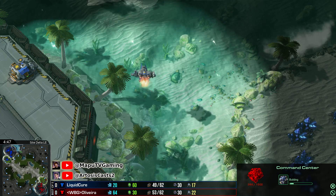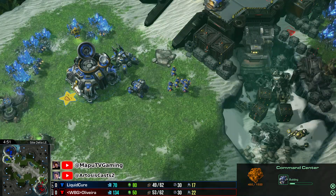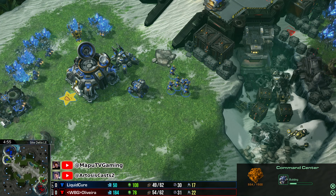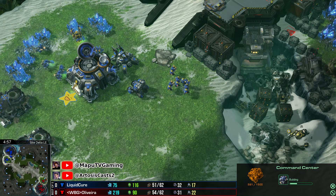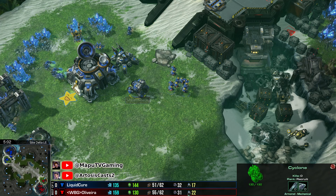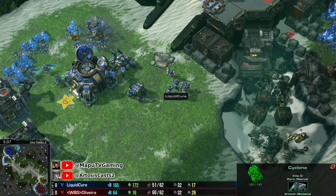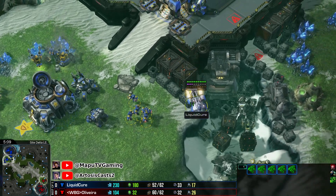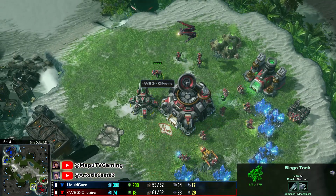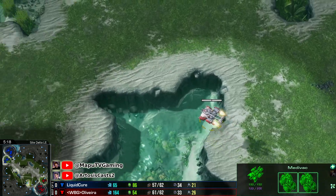Third base on the way here for both players. What you're looking at right now is: why does this game look so even, even though one guy proxied two barracks on the other side of the map? Look at the armies. Cure has lower supply in army — it's one tank, a Cyclone, five Reapers, and a Medivac. On the other side it's marines, a Raven, a tank, one Reaper, three Marines, and a Medivac with two Cyclones as well.